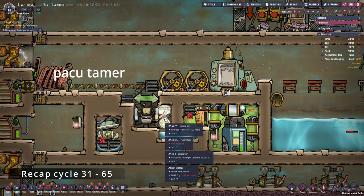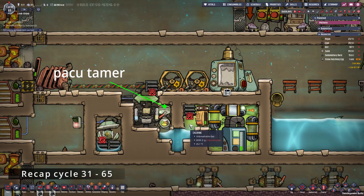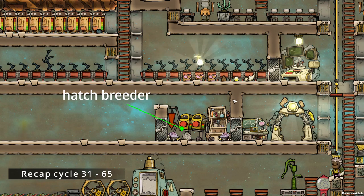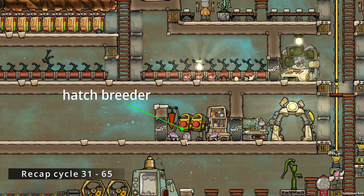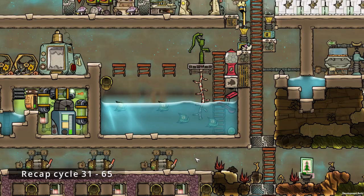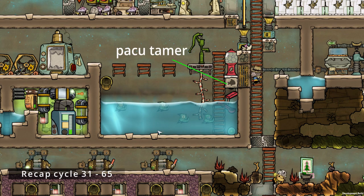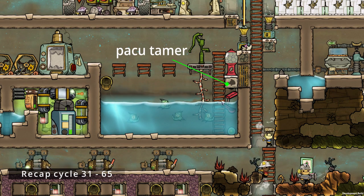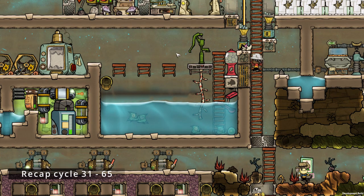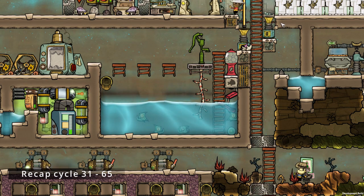We started a small hatch range and we already got our first stone hatchling egg, so we can start up our stone hatchling farm in the next episode. We got really lucky in that we got some Paku from the printing pot which are already tamed and have laid an egg, so we can build our Paku farm in the next episode.